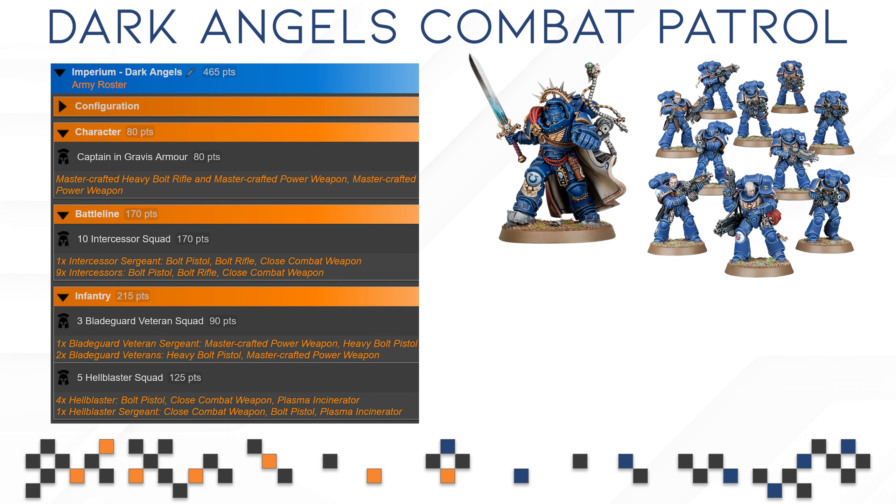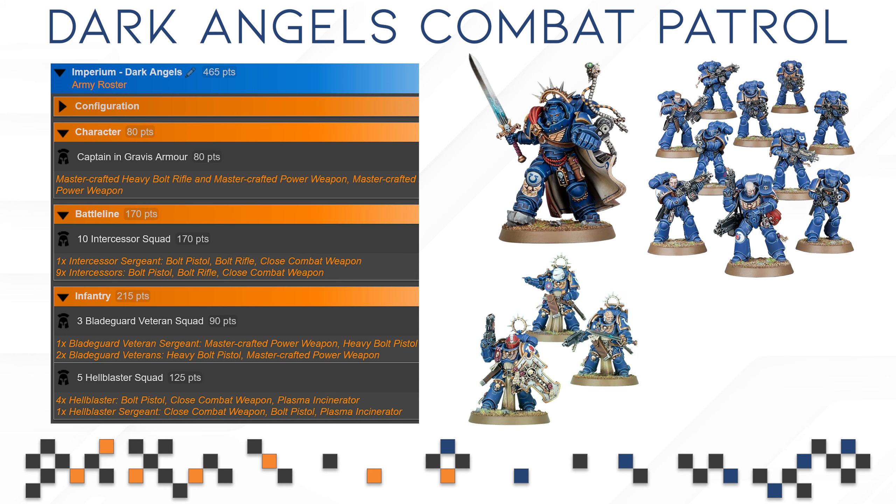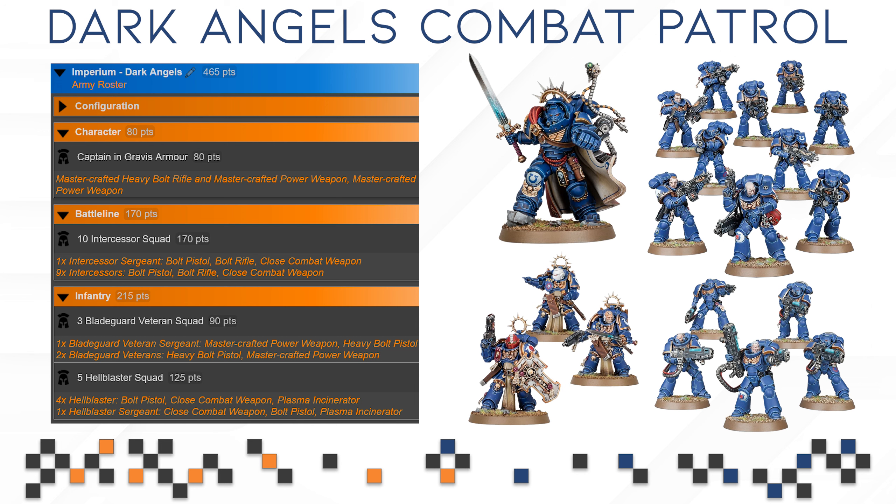A couple of criticisms about the box and what it includes: getting one Captain in Gravis armor is probably the most glaring problem. It cannot attach to anything and it doesn't mesh with the rest of the box. GW has a trillion different choices with the Space Marines to include here to make it more cohesive — like a regular chaplain, a regular librarian, a regular captain, even a lieutenant would have made sense. Instead we are getting a Captain in Gravis armor who is forced to run on his own. I wonder what the thought process here is.